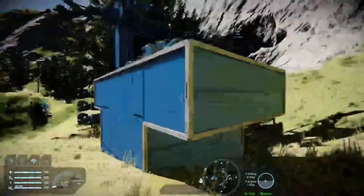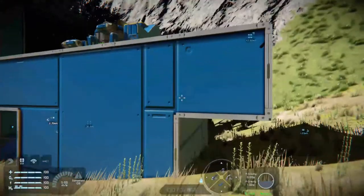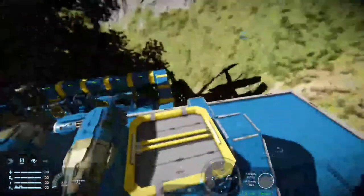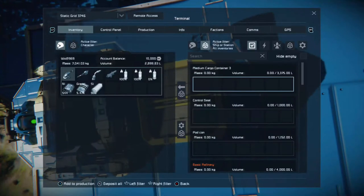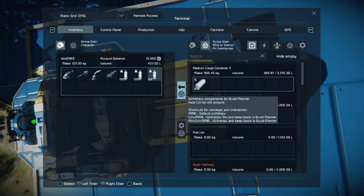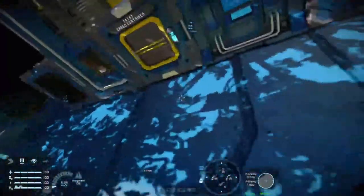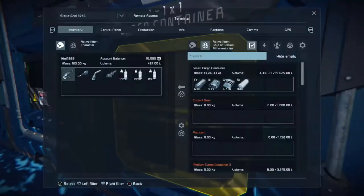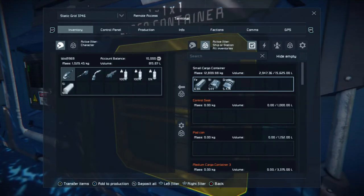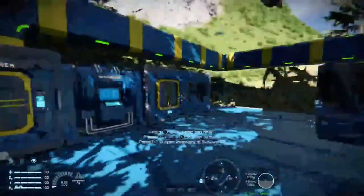What you want to do is set your sorter to 'drain all'. This is if you want to pull everything that's in this cargo box across to your base. Now when we go to our cargo ship, you'll see the ingots have gone, the nickel's gone, gravel's gone, and silicon's gone — it's all in the small cargo container.